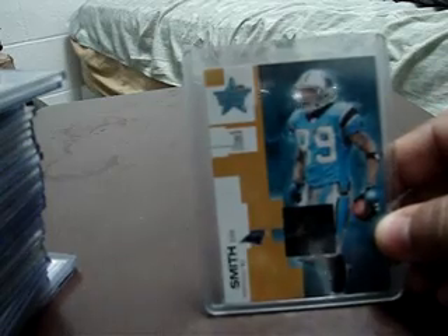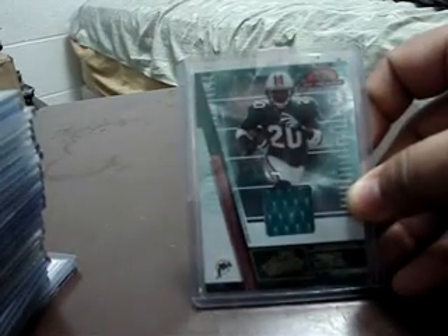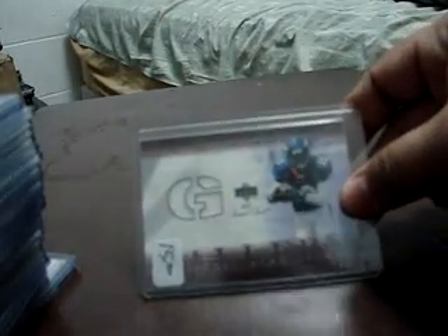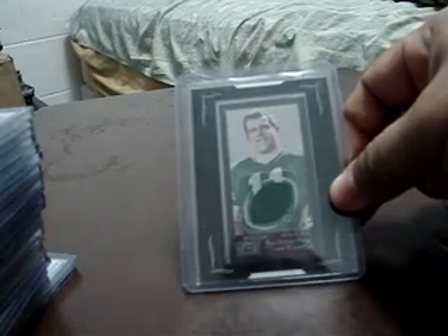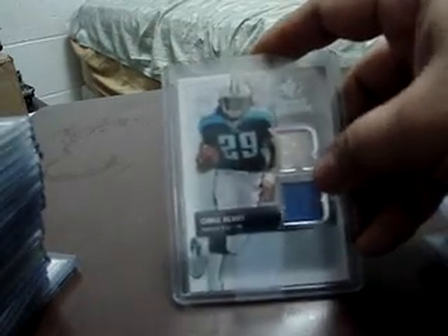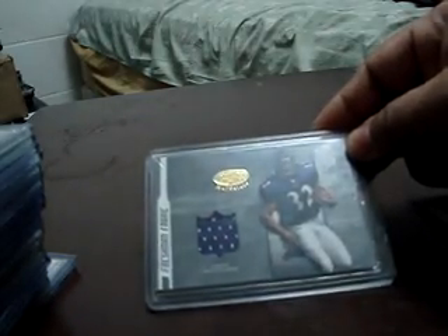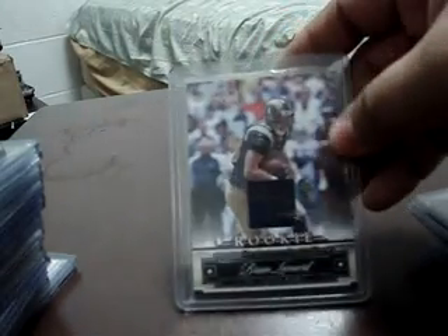First one: Steve Smith, Leaf Rookies and Stars — I believe that's the retail. Mark Runnell, Master Steel — this one has a piece of helmet or face mask. Lorenzo Booker, Absolute. Ashley Lee, Upper Deck Street Spot. Dwayne Jarrett, Fabric of the Game. Brian Braum, Mayo. Chris Henry SP Rookie Threads — yes, this is a PC player but I already have this variation of colors. Musa Smith, Certified Materials.